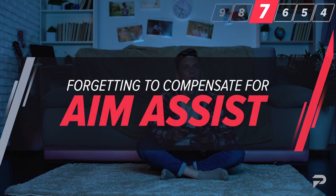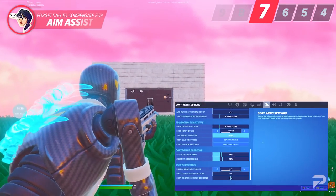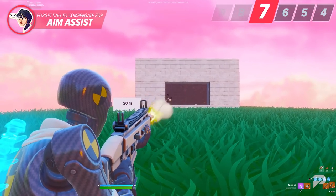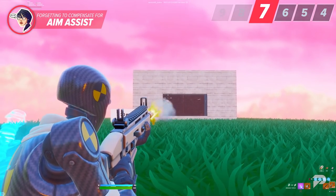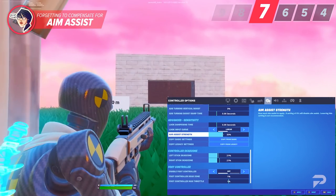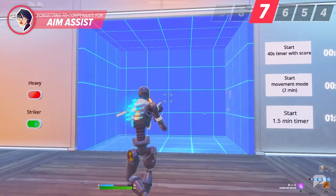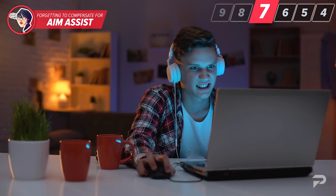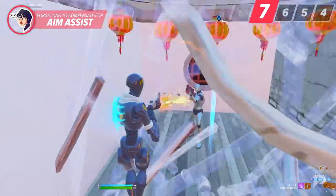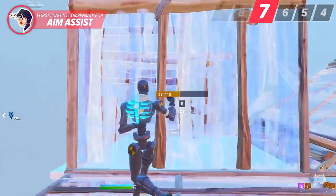Relying too much on aim assist can actually be a detriment to your training. If you really want to maximize your aim, try turning off aim assist and training without it. It's going to be more difficult to hit your target on controller, but you can benefit in the long run. Once you've built your skills up, turn aim assist back on and it will supplement your skills. Note that aim assist is not present on mouse and keyboard, so if you're switching from controller to keyboard, keep that in mind so you don't get frustrated wondering why your aim feels worse.